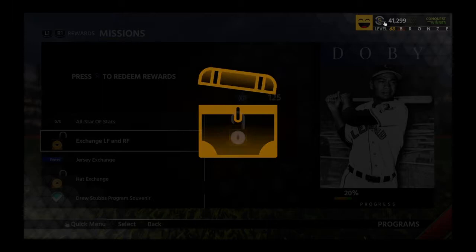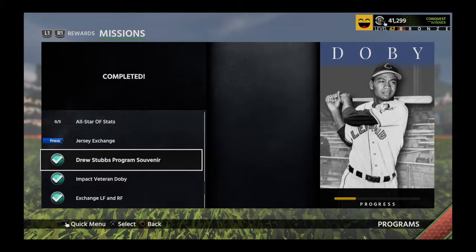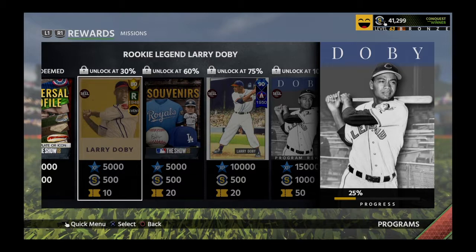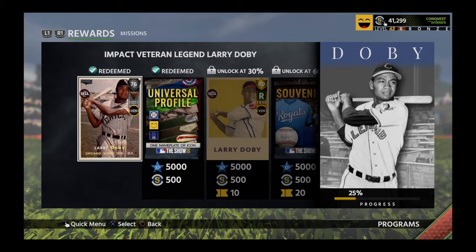We've exchanged enough left fielders, right fielders, and hats from the teams that Larry Doby played for, so that'll only put us to about 25%, which is going to be 5% short of our next goal. I'm going to have to go accomplish one of those program souvenirs in order to get that rookie card, so I'm going to go do the Saunders or Santana program and jump right back.